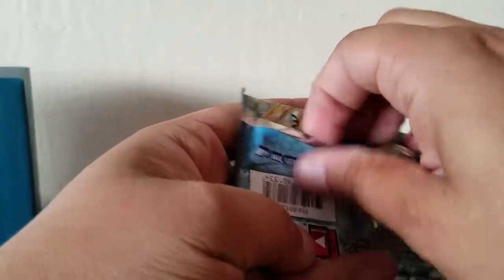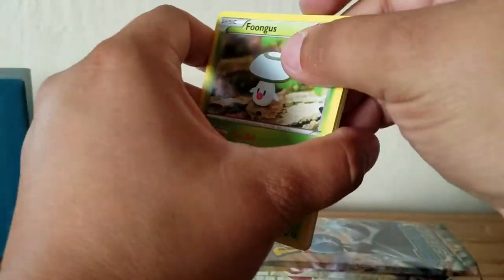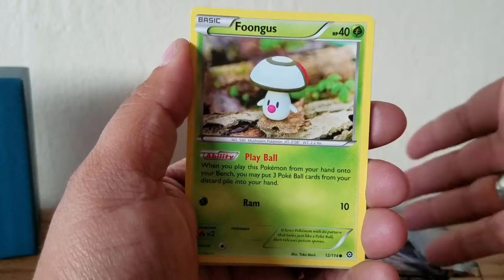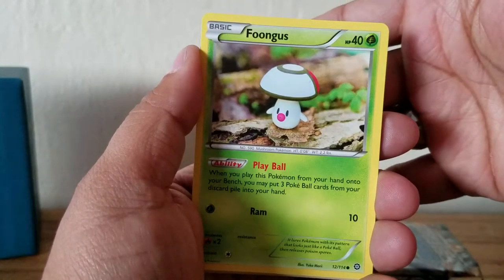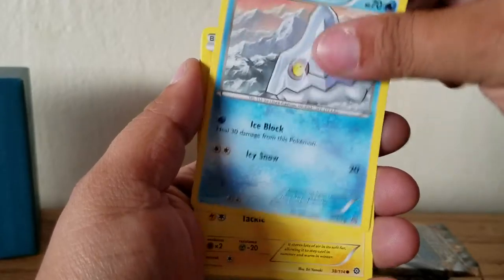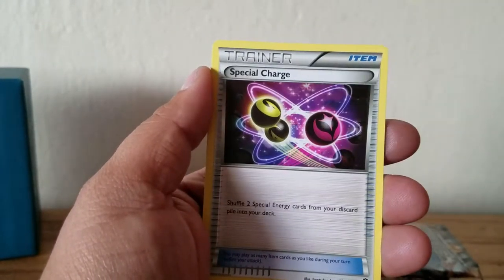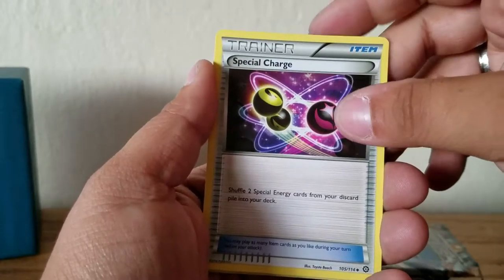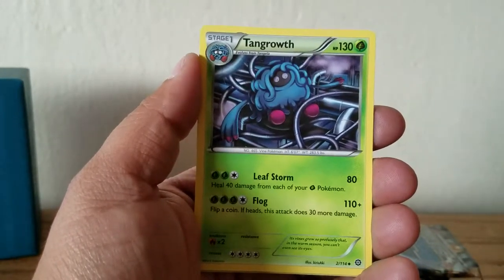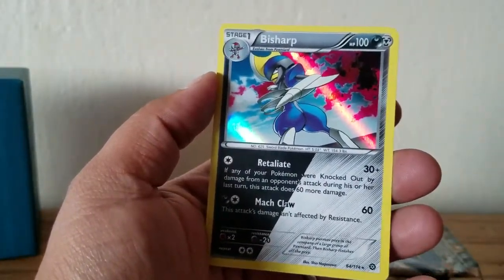We have the Xerneas pack - getting to this one really quick. Move the code card out. I hate the fact that the code cards are now flipped - either way you're messed up, whether you put it one way you get the code card number, or the other way and you know exactly what you're getting, which is not good. We have Foongus, Bergmite, Mareep, Klang, Seedot, Shelmet. We have a Special Charge, which is pretty good for competitive decks. Tangrowth. We have a reverse Yanma, and our rare is a Bisharp. Sweet.